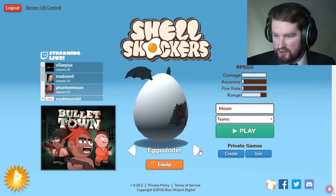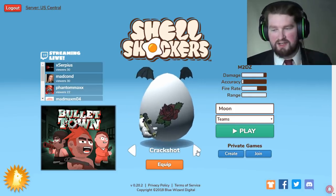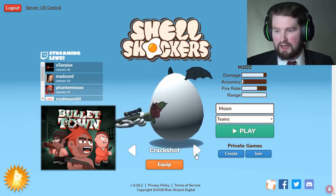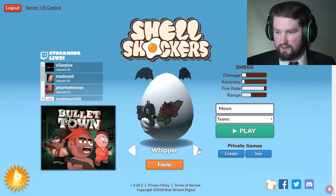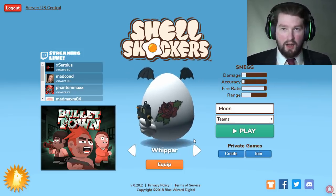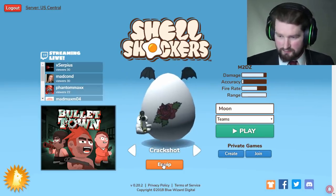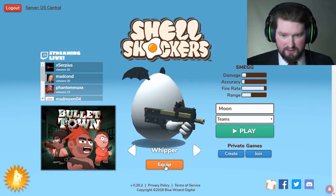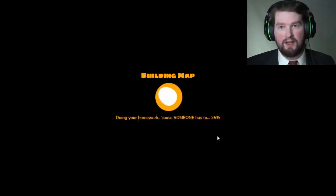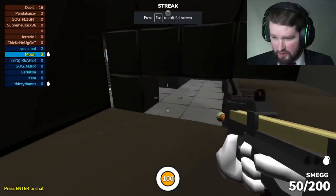First off, we're going to try the two new guns today: the Crack Shot and the Whipper. The Crack Shot is another sniper, and the other sniper has been changed a little bit so they're not too similar. The Whipper is another machine gun style weapon, and the other one has been changed so they're also not too similar. I'm probably going to do the Crack Shot last.